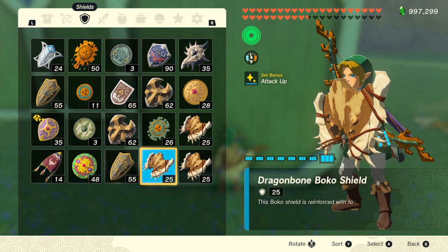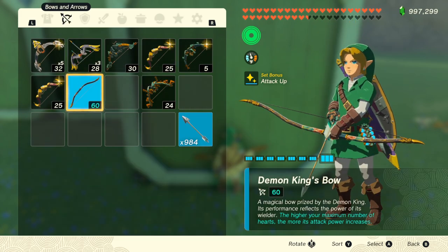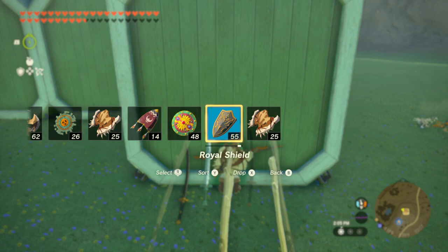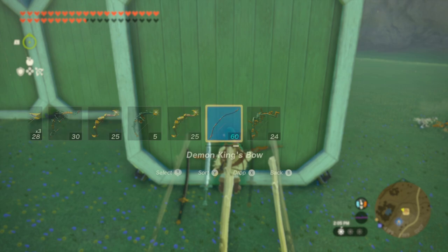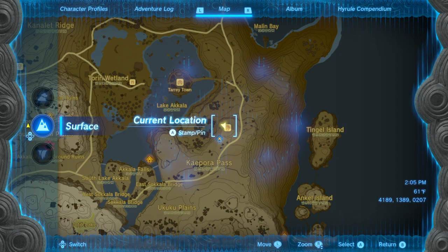Next you want to drop your equipped shield and equip a different one, and the same for the bow. Then you're going to hold L and press plus at the same time, which will bring up the ability menu where you want to make sure that the map is selected. When you let go of L, spam left on the d-pad to bring up the shield menu, press X to drop the shield, and spam right on the d-pad to open the bow menu. Now drop your bow with X, and the map should automatically come up.